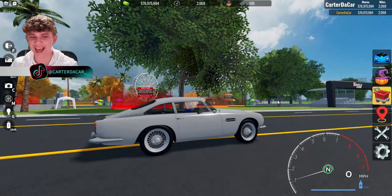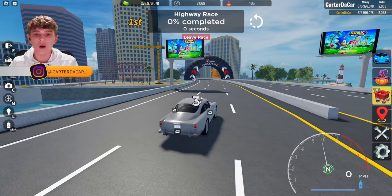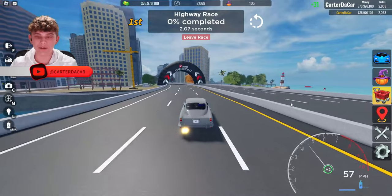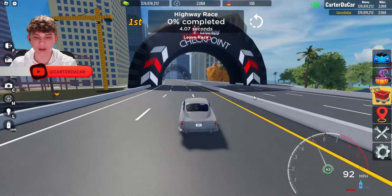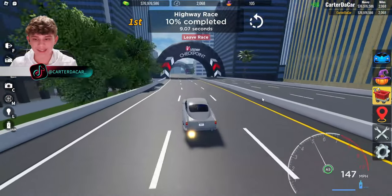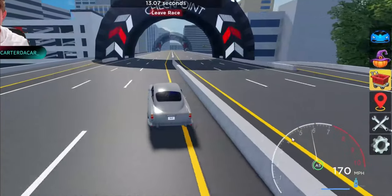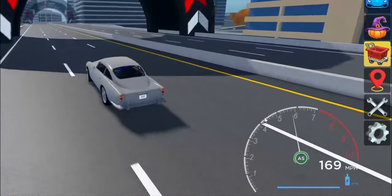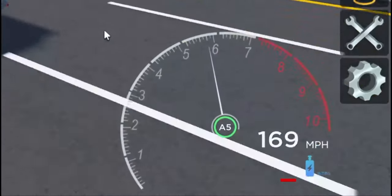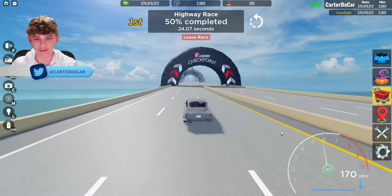But now I want to go ahead and test his car and see how well it performs. We've got to start out by seeing what the top speed is. We're going to go ahead and test that on the highway race. Acceleration is decent — I'm not expecting too much for a classic — but let's see what the top speed is. 170 without boost. That's not very fast. And with boost, 179. Wow, that's way slower than I actually expected.